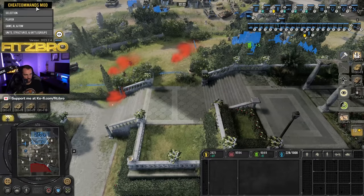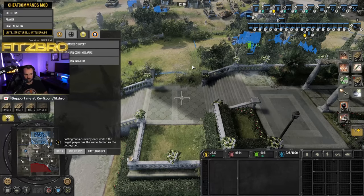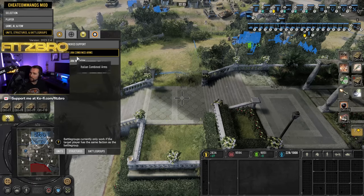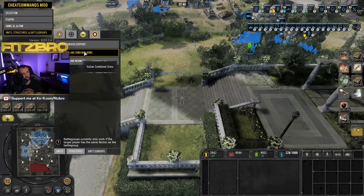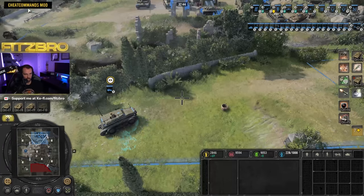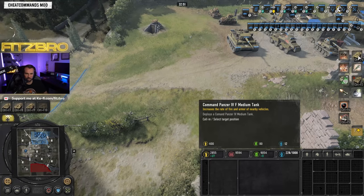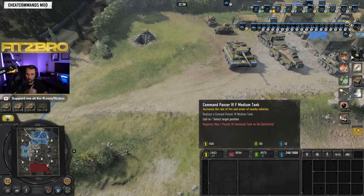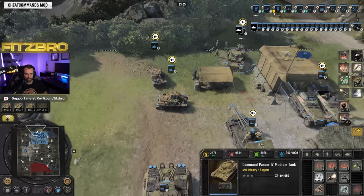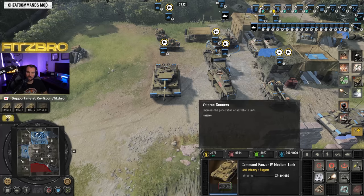Last but not least, the Armored Support battle group. Each battle group has its own scenarios — Italian Infantry is great, Bersaglieri spam has its place, but Armored Support is very good if you're really leaning into armor, and DAK has amazing armor. One of the big ones here is the Command Panzer IV medium tank — you can only get one of these, but he's going to be awesome. You can get Veteran Gunners which passively increases the penetration of all your vehicles.